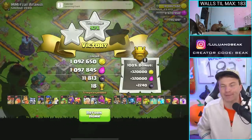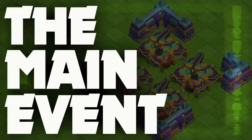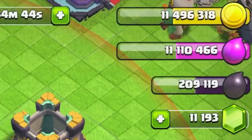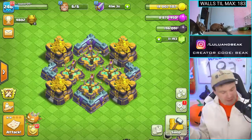You guys want to do the most expensive Scattershots that have ever been in the game? Like right now? It's the main event - a show within a show where we do something stupid. And I can't think of anything more stupid than getting together 80 million gold and doing all your expos at once. Not only that, but you're not going to have any expos for what is it - 19 days.